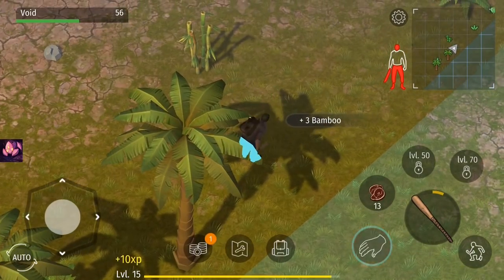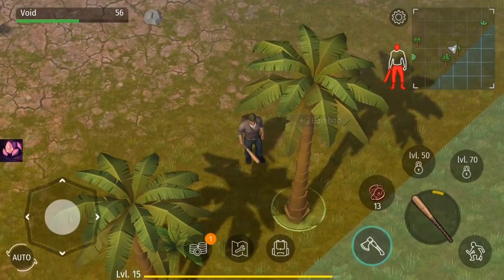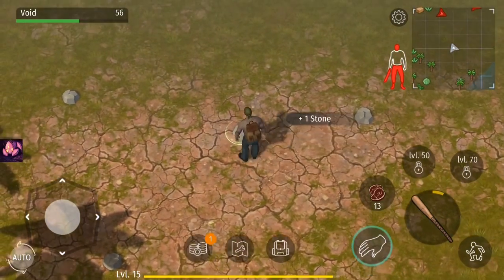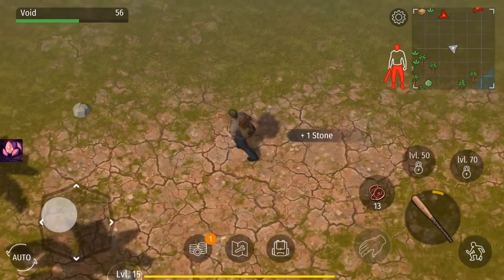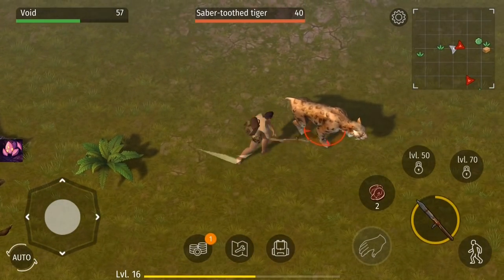The other thing I wanted to talk about is how to actually farm experience fast. This is my personal way and in my opinion one of the best methods. What I usually do is go into a green zone — either rocks or the forest — depending on whether I need more logs or stone.